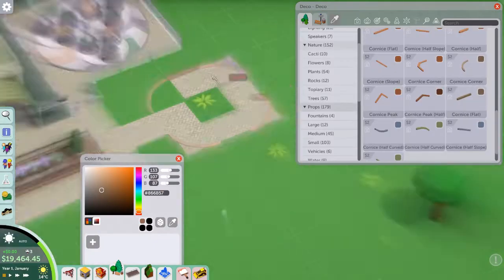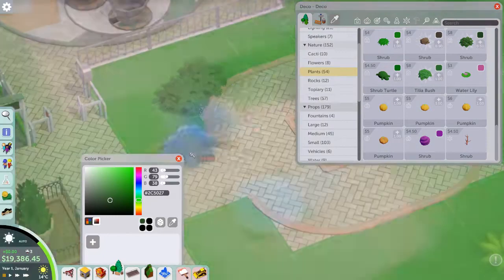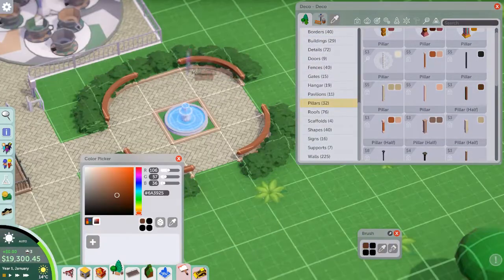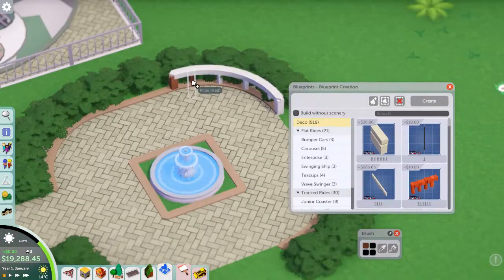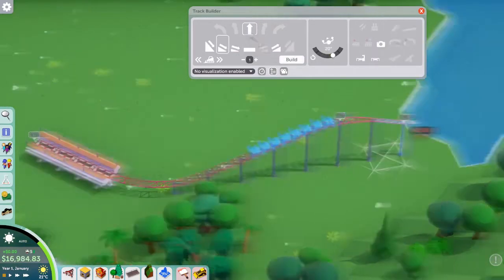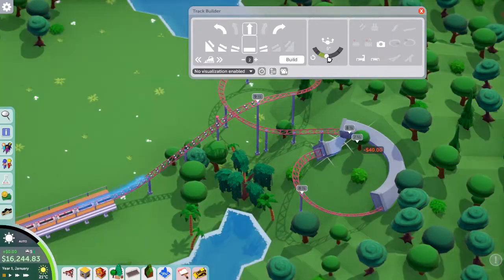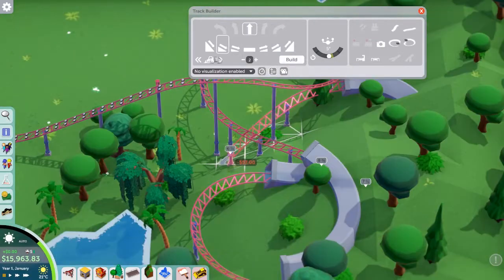Now we're focusing on the end of the main street. I wanted to make it look a bit less gridded, so I'm using a technique of putting borders and planters all around to give a sort of roundabout for the main square. Guests might clip into the bushes a little bit, but that's a compromise I'm willing to make — I really want to make it look a bit less vanilla, because with mods you can make rounded paths, but you can't do that in the vanilla game.